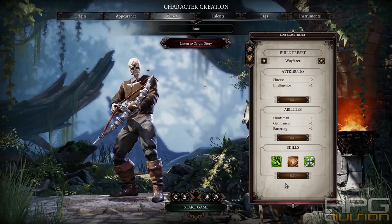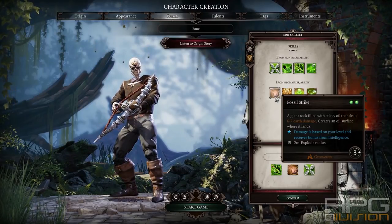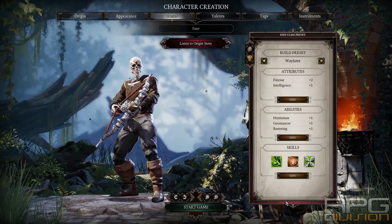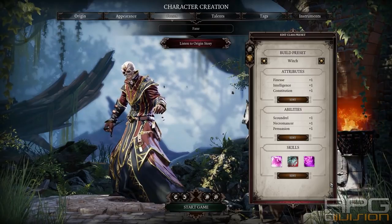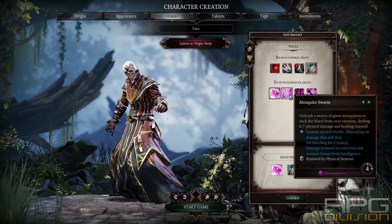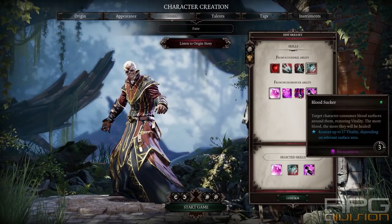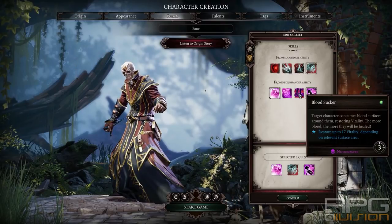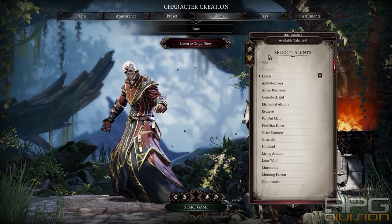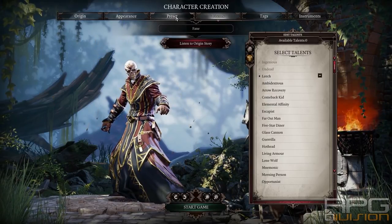Wayfarer is a class that is by default good, but you need to remove Fossil Strike — or actually you can keep it as long as you don't have an Undead melee character. Same principle applies for Wayfarer as with Ranger. Witch can be a good class for an Undead: remove Mosquito Swarm and go for Decaying Touch, or you can go for Bloodsucker as well. You can use those skills to heal others, not yourself. Also go with Witch for the Leech talent — that way when you're standing in blood you heal others and yourself as well.